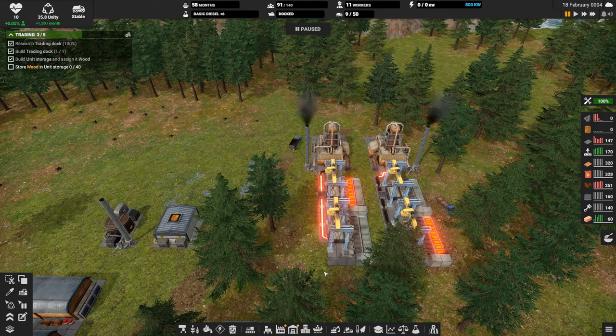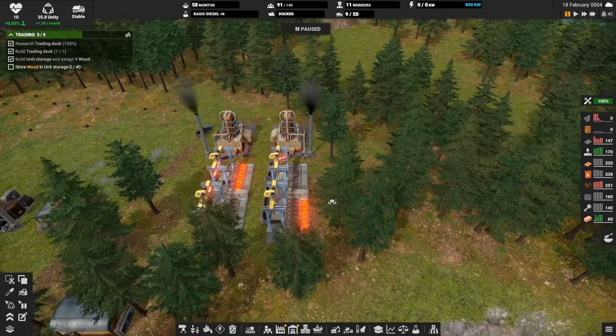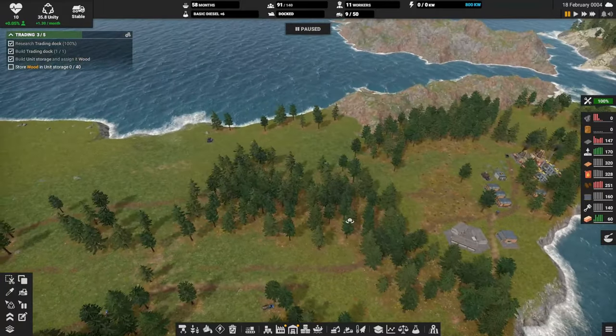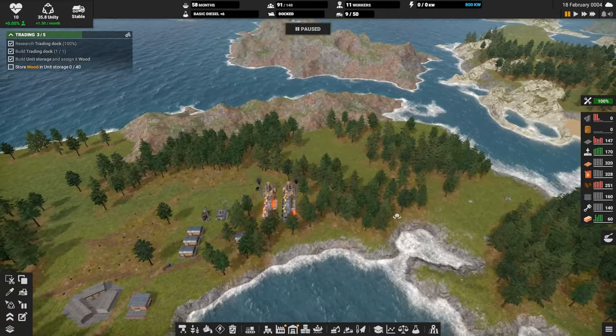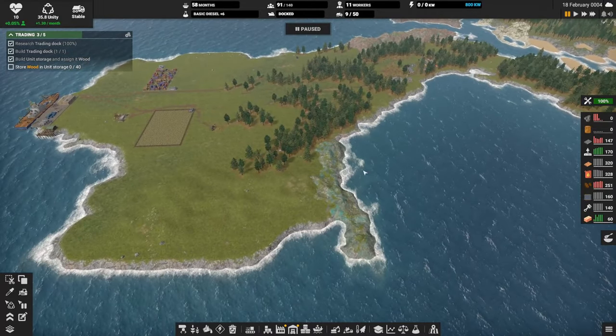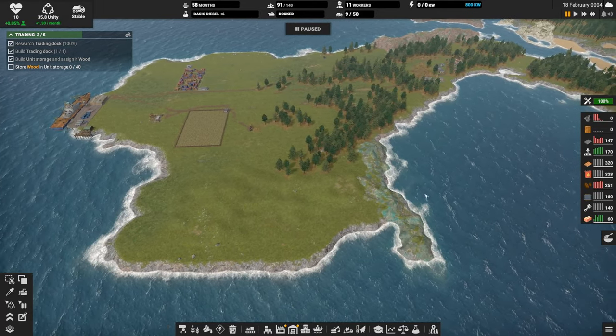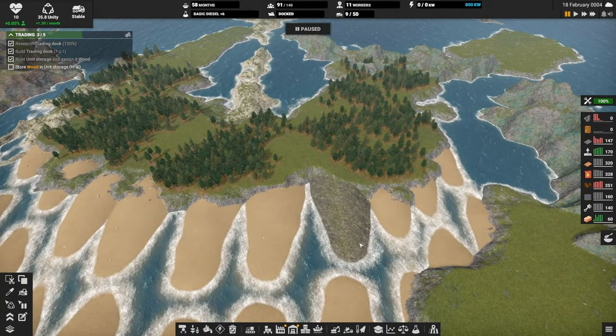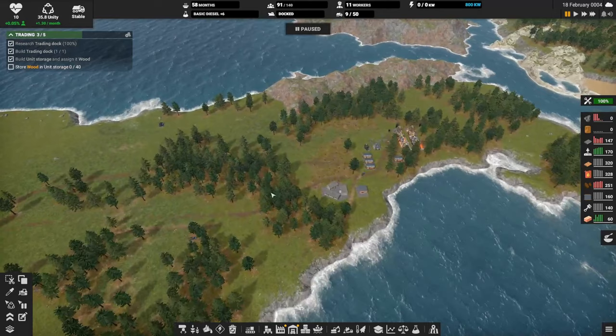Hey everybody, this is GliderCat and it's time to play. We're back in Captain of Industry, Insula Mortis season six. This is our second bite of the apple on the Insula Mortis map, trying to conquer it. The map has changed, there are some new deposits and things are a little different, but it's mostly the same. Got a gold tooth here which I think is hilarious.